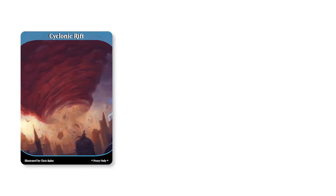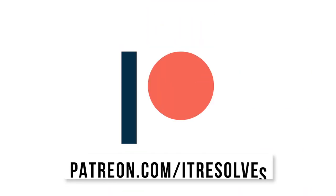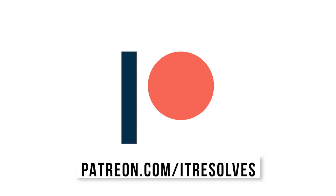What's up guys? The May Patreon rewards are now available — Cyclonic Rift, Jace the Mind Sculptor, and Avacyn, Angel of Hope — all available through the end of the month. If you'd like to support our channel and pick up these sweet proxies, you can do so at patreon.com/it-resolves or by clicking the link in the description below.